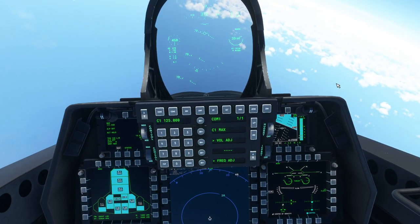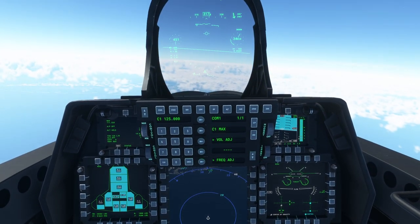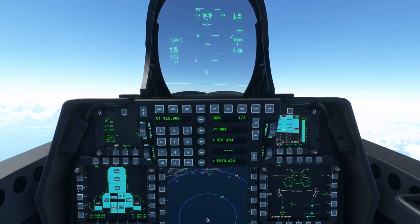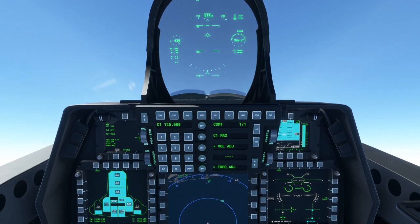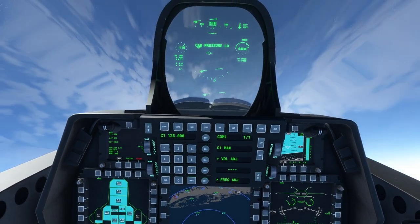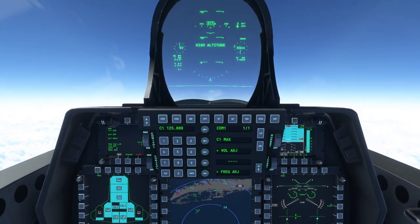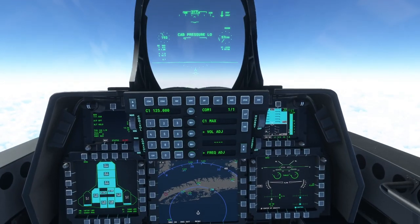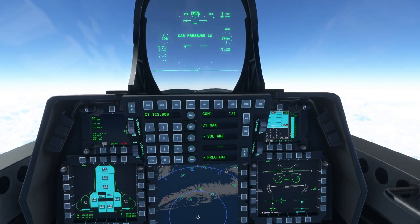We'll go for full speed to see how it does. At full afterburner at 34,000 feet we're consuming 90,000 pounds per hour. Going up to 65,000 feet — cabin pressure low. At this altitude Mach 1 is just 190 knots indicated; indicated airspeed doesn't work so well when you're this high up. Our ground speed is 550 but it's only 200 knots indicated.